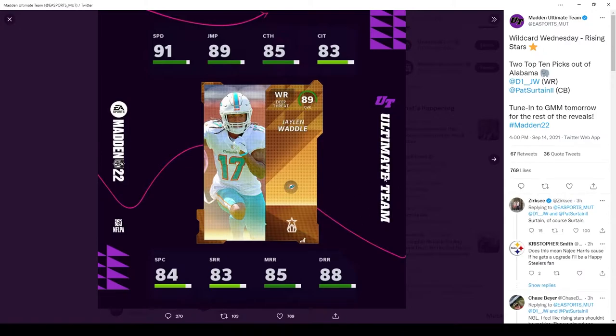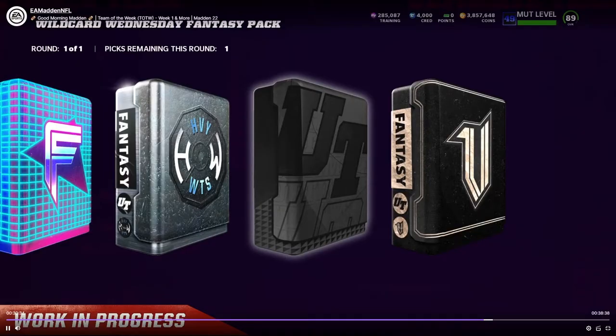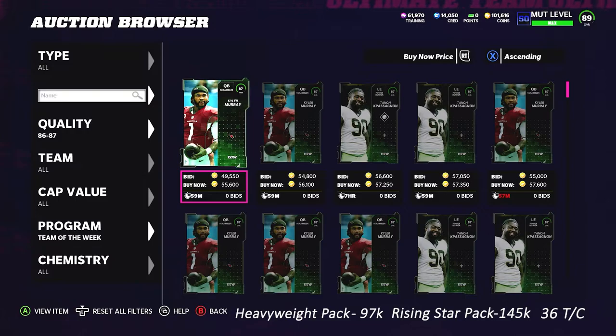Rising Stars will be dropping tomorrow, as I've predicted. Madden tweeted out Jalen Waddle at 89 overall, as well as Patrick Surtain at 90 overall with 91 speed. Surtain hits both 90 man and 90 zone, so we're going to get four 89 Rising Stars and one 90 overall Rising Star for Wildcard Wednesday content tomorrow. We're also getting a Wildcard Wednesday fantasy pack shown on the Good Morning Madden stream. You can choose basically any Wildcard Wednesday card from the last three weeks, as well as a Rising Star card coming tomorrow — but they're NCAT, so they won't affect the market too much.